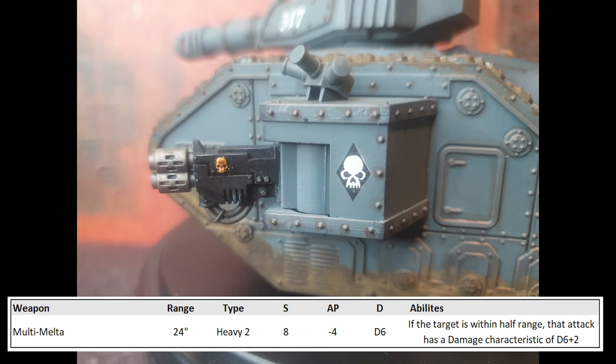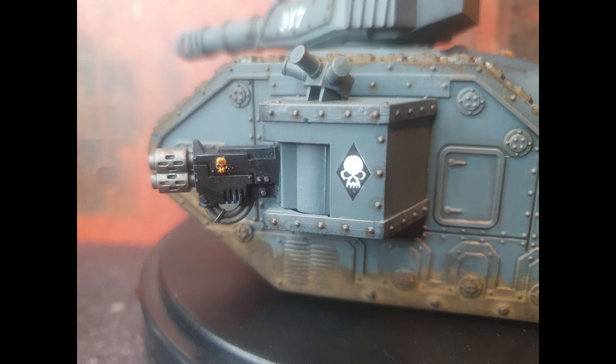And lastly, the Multi-Melta. This too saw a boost in 9th edition, going from Heavy 1 to Heavy 2, and its damage at half range has been improved to D6+2 — yikes! It is however 50 points and the most expensive of all the options. Being Heavy 2 is a huge improvement, meaning on average the 4 shots from the two of them hitting with Strength 8 AP -4 will turn most units into molten slag. Its 24-inch range will limit effectiveness, but as mentioned at the start of the video, you could use Gunnery Experts as one of your Regimental Doctrines, increasing its range to 30 inches, which is a bit more palatable.